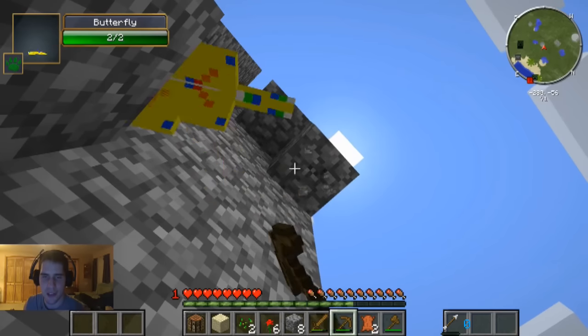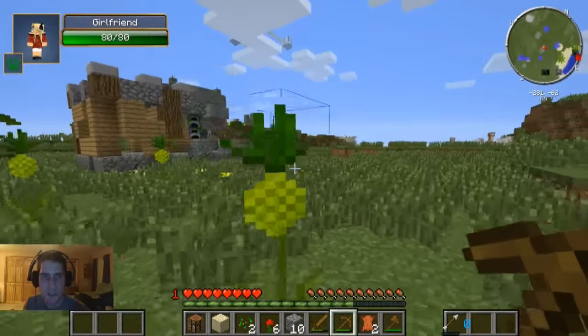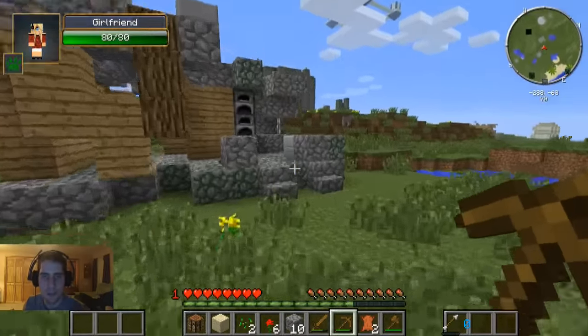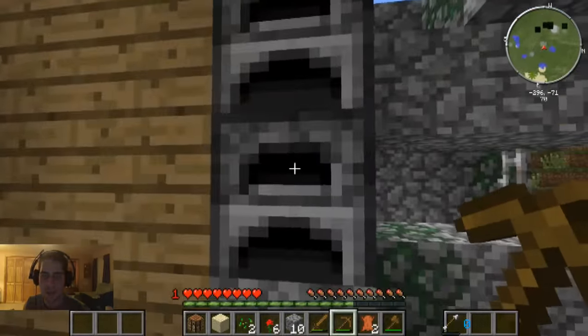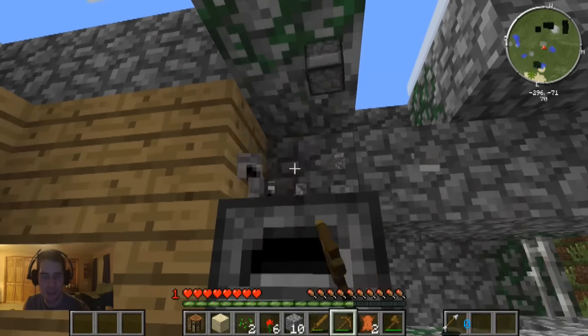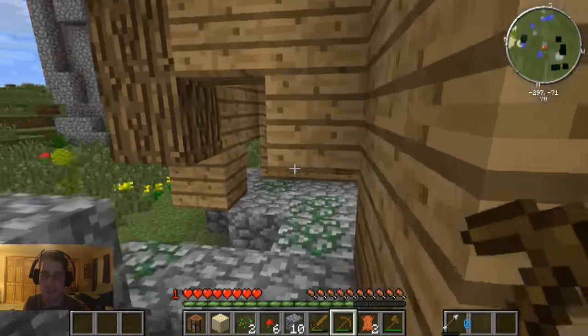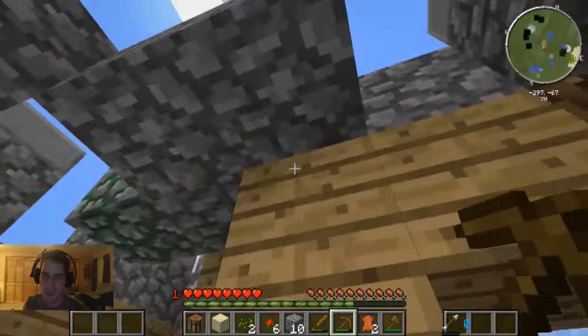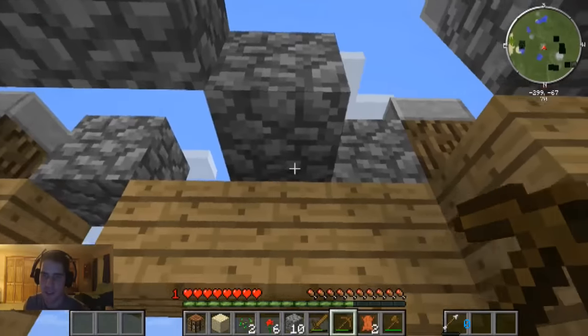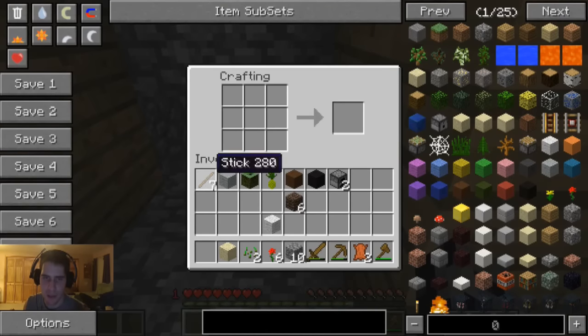I don't want to spend too much time grabbing cobblestone — I'm thinking like 10 pieces should be enough. A butterfly is trying to get in front of me. There's a little house right here — anything in the furnaces? No. I'll just grab these — free furnaces, more cobblestone I don't have to pick up. This is a really, really sad house. I'm going to put this crafting table down and make some stone tools.